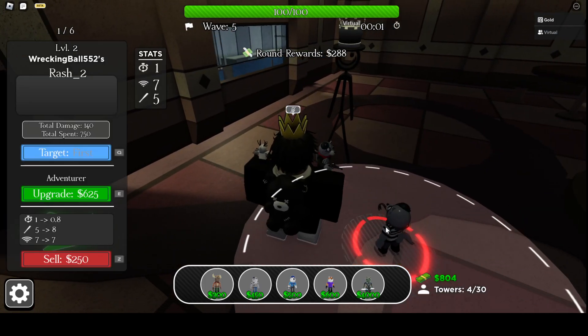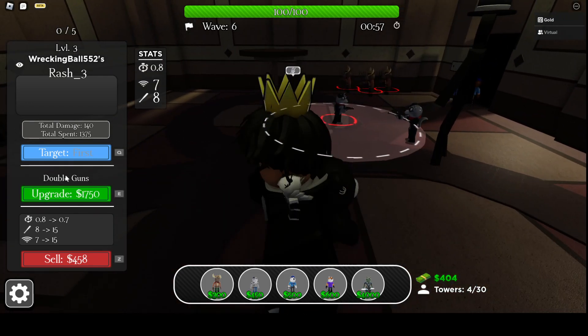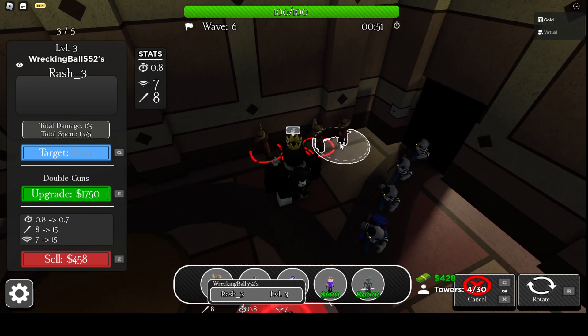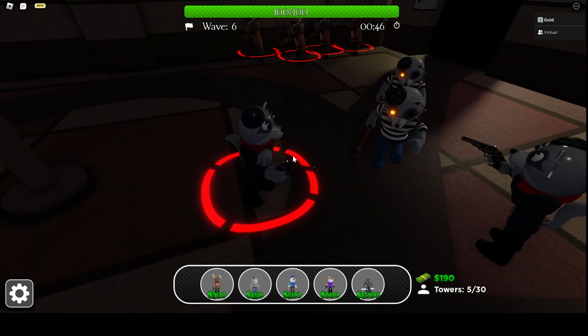Alright, let's upgrade him. So now we have Adventurer. Now he has double guns in the next one, which is $17,500 — which is still cheap, honestly not bad. He's a cheap tower. $30 per kill?